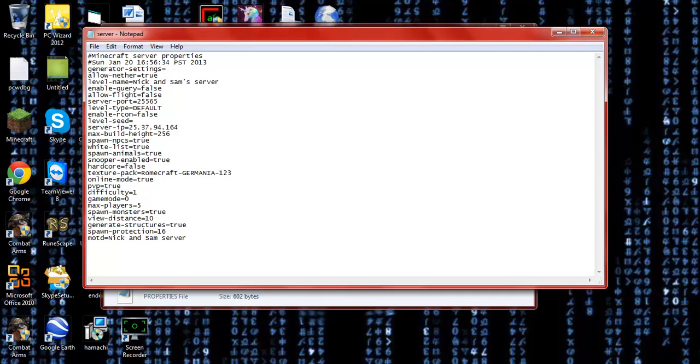PVP makes player versus player available in multiplayer. Max players — you can change the amount, but to have more than five players you would need your own verified private server, which does cost money per month. Spawn monsters set to true means mobs will spawn. Generate structures creates mountains, villages, desert temples, jungle temples, and everything like that. Spawn protection is 16, meaning when you spawn you can't die for a period. View distance tells you how far away you can break a block — so about ten blocks away. Difficulty you usually keep at one, which is easy — it goes from easy, medium, hard, and then hardcore where you only have a certain number of lives.